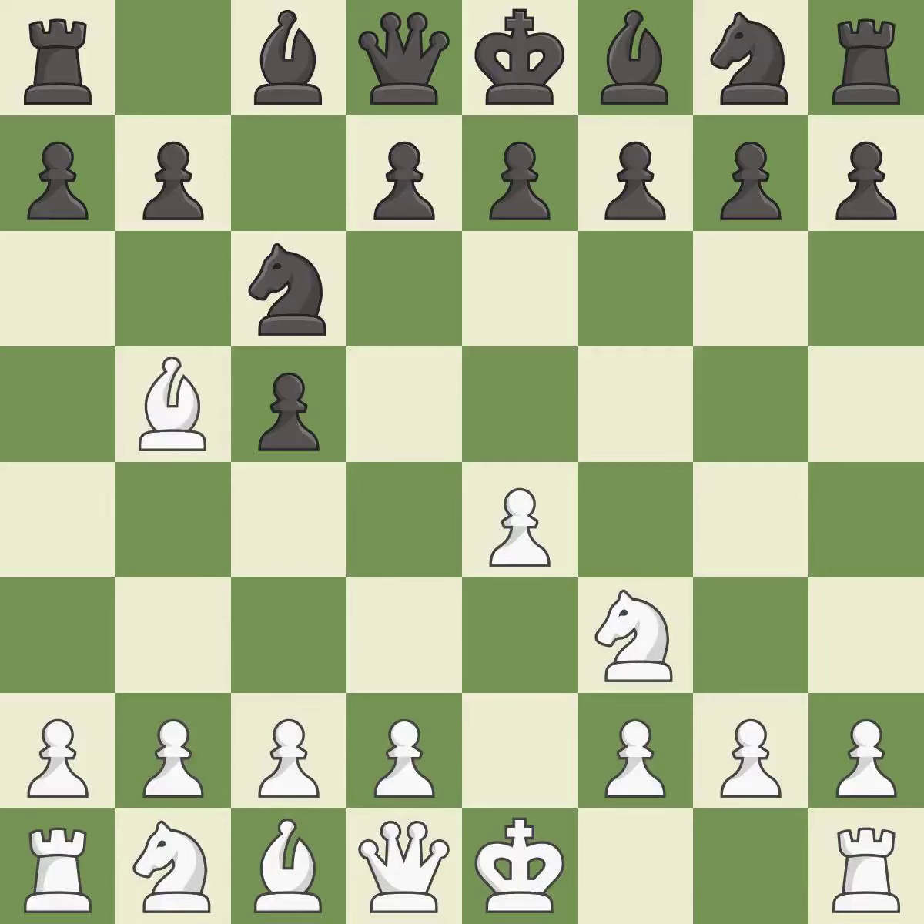And c6 helps control both the d4 square and the e5 square. Bb5 attacks the knight on c6 and prepares to castle kingside. e6 controls the d5 and f5 squares and allows the queen and dark-squared bishop to develop. Bxc6 captures the knight and forces Black to double their c-pawns.